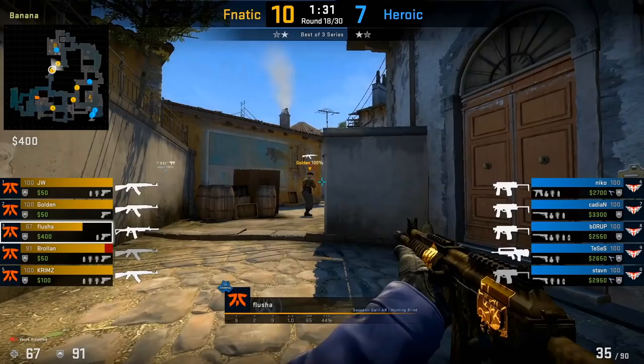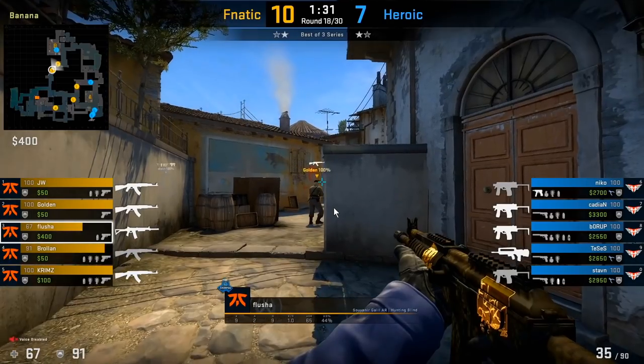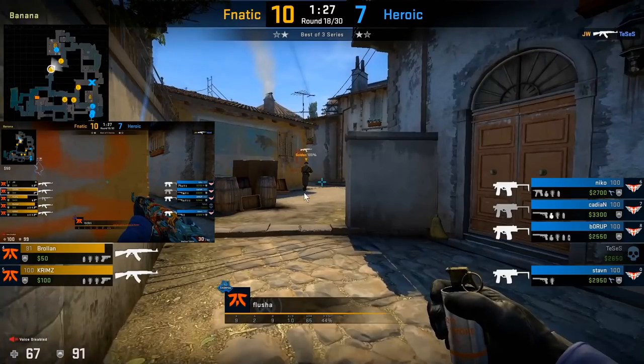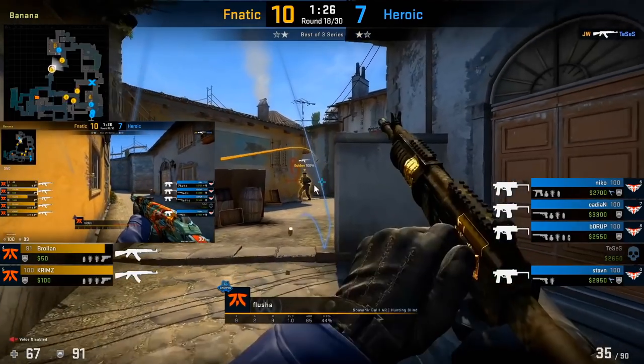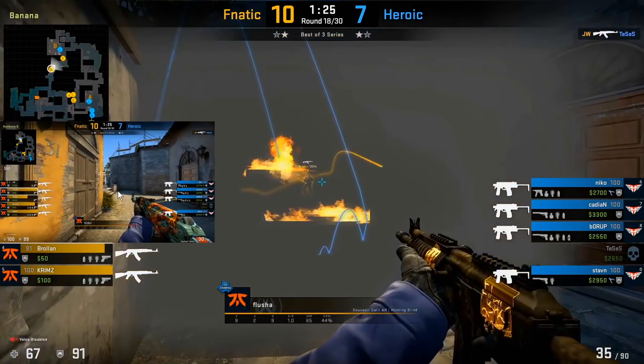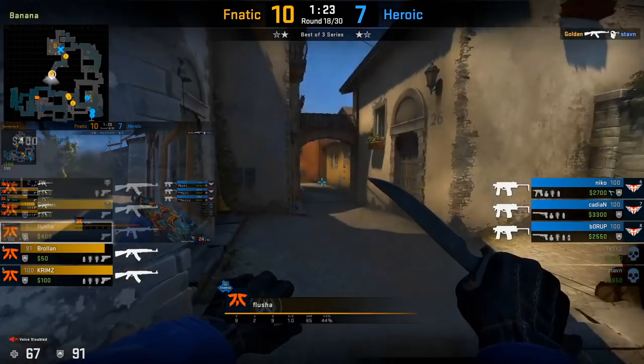Here's a situation where Golden is ahead of Flusha and the CTs throw the retake Banana nades. Usually these nades are thrown by one person, so here are two counters. The first counter is that Flusha simply throws a smoke ahead of him to block the entrance and discourage the CT from pushing up. The second counter is to push up on the player as he's throwing the nades — Golden pushes up towards the site to get the kill.